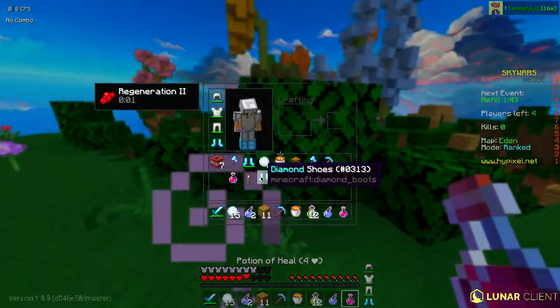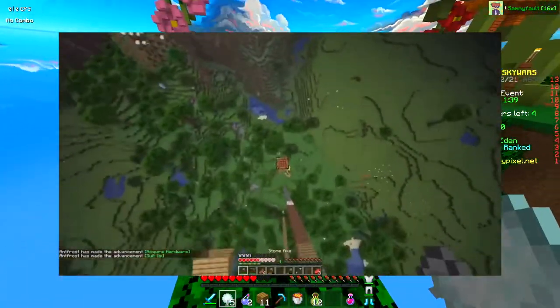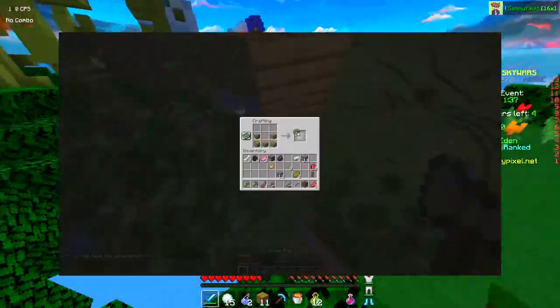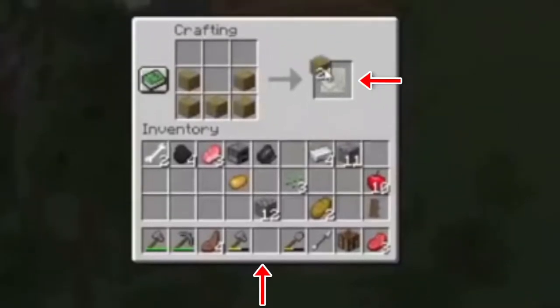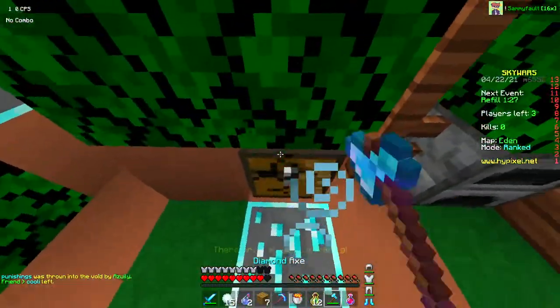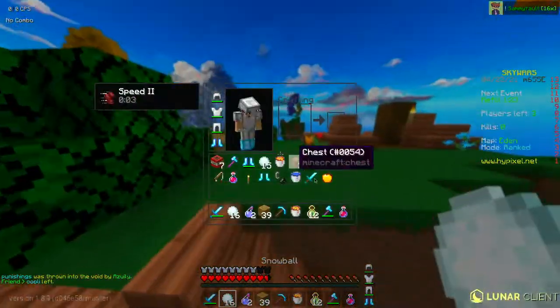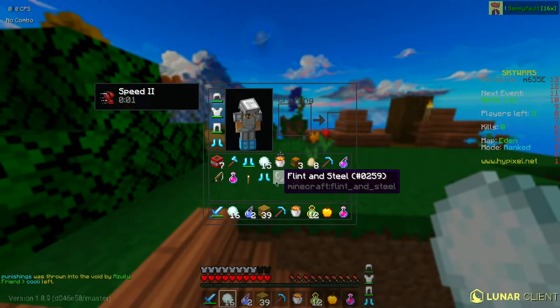You might have thought nothing was wrong, but if we slow down the clip and pause it, you can actually see the boat in Dream's hotbar well before he's done crafting it. As well as it doesn't even show up in the inventory slot it's supposed to be in. You might think this is some sort of visual glitch in the game, but it's definitely not — you can tell it's pretty edited.